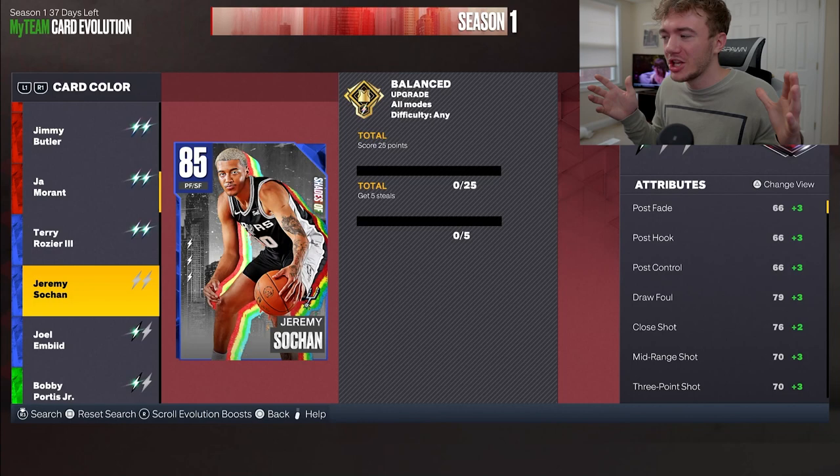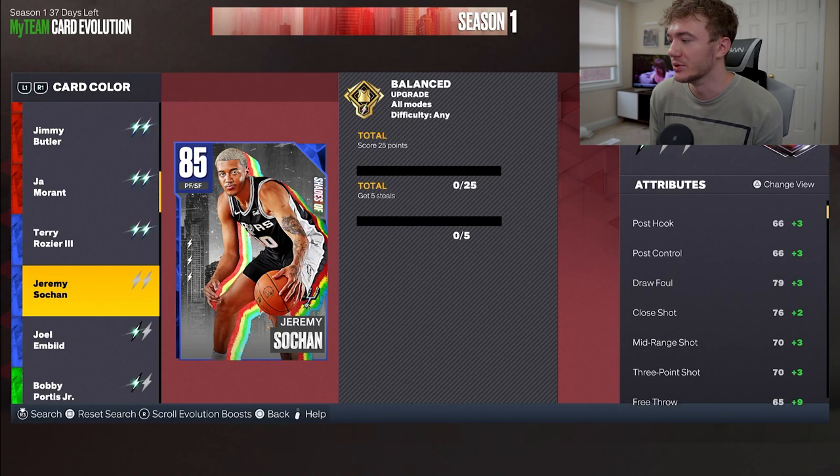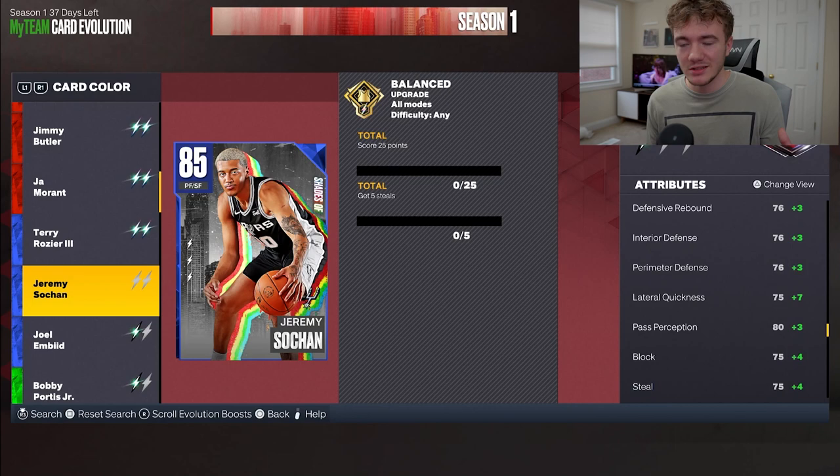We have Jeremy here looking absolutely amazing with a nice little Sapphire — some beautiful card, if we're being honest. You can see we have 25 points and 5 steals as his Evo requirement. We actually get some pretty good boosts: plus 3 in mid-range and 3-point shot, plus 9 in free throw, and boosts in ball handle, offensive rebound, interior, perimeter, lateral — all that sort of stuff.